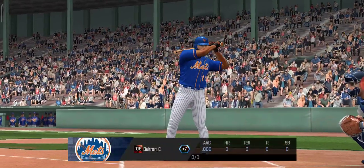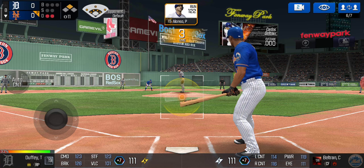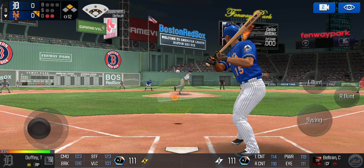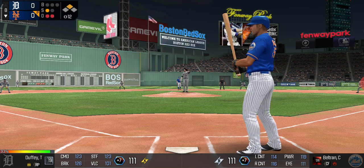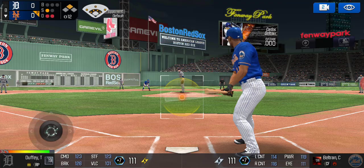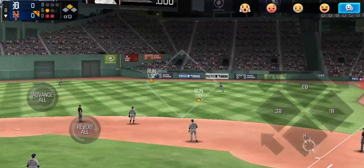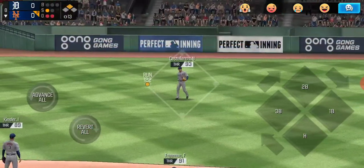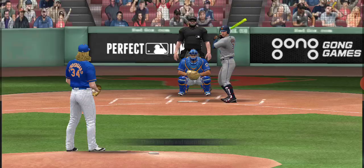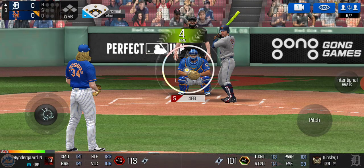It comes down to Carlos Beltran — 111 overall today. Takes the pitch for a strike. Lined into right field and it will be caught by Castellanos. For the ninth inning, it looks like it's going to be ten innings. We're still going to be keeping in Noah Syndergaard, at least for the beginning.